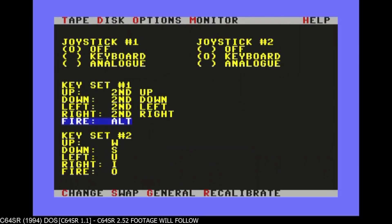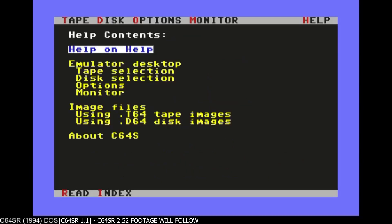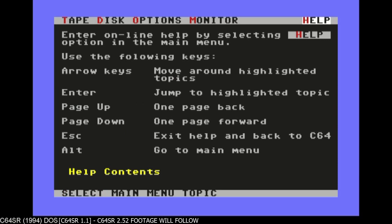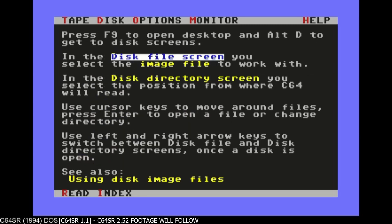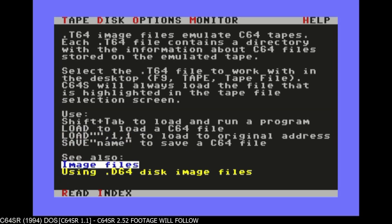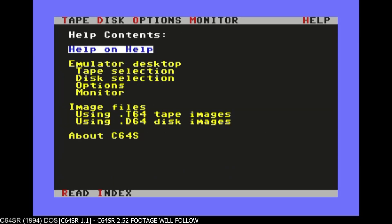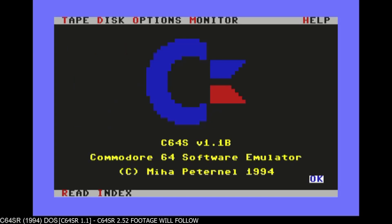Options — help. Help contents: emulator desktop, disk. Very comprehensive. Emulator. And yeah — Miha Peternel, 1994. Great emulator.